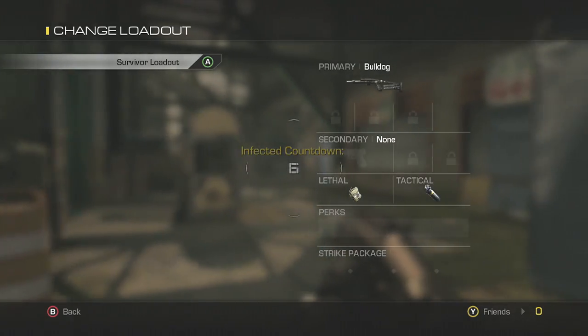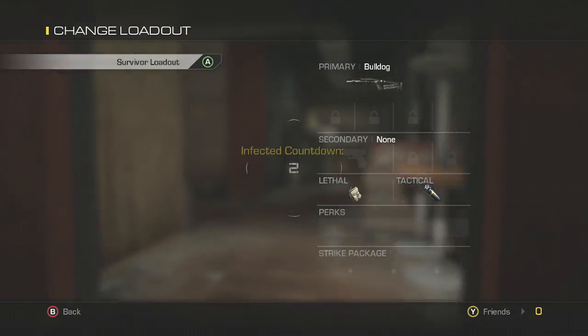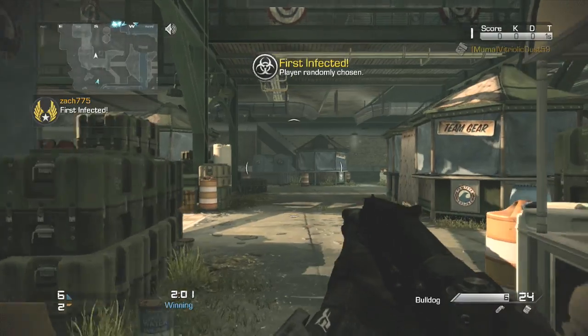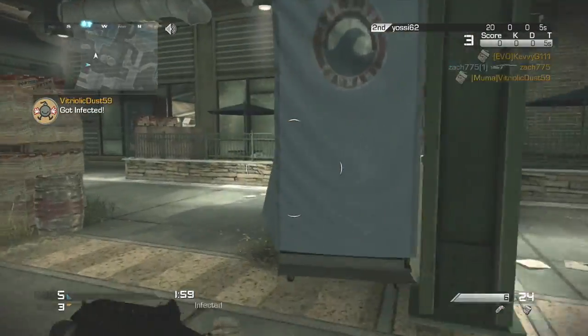So if someone gets selected as first infected, then you can spawn in. And you do not get kicked through inactivity at this stage. So as you can see, I spawned in and I'm not first infected. This works every time, 100%.